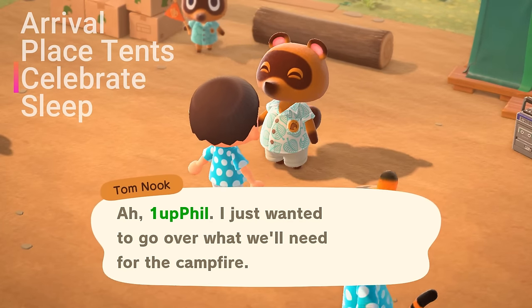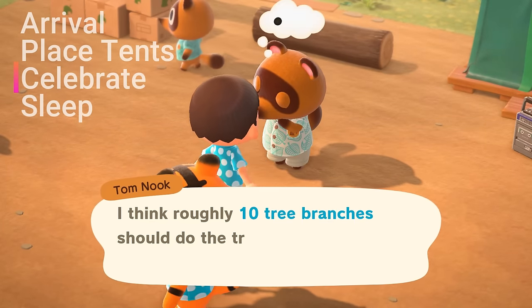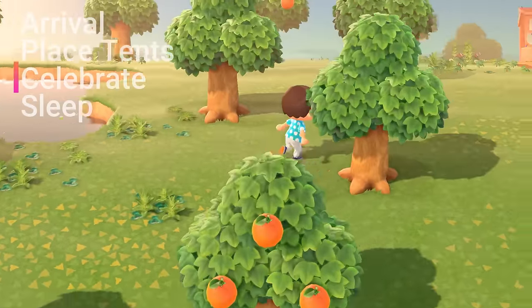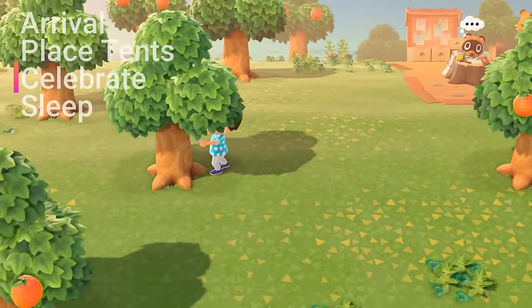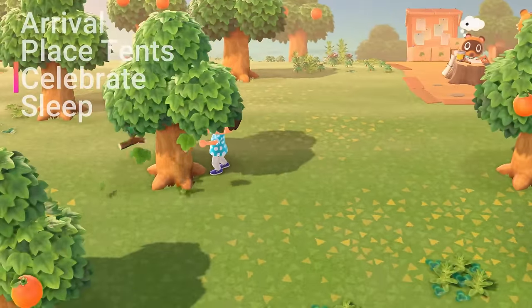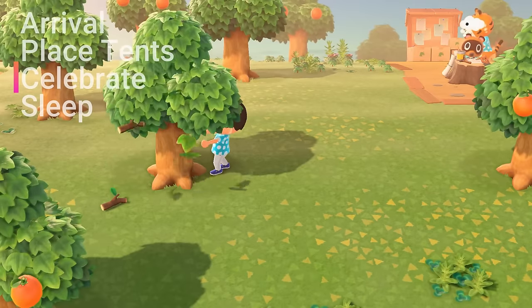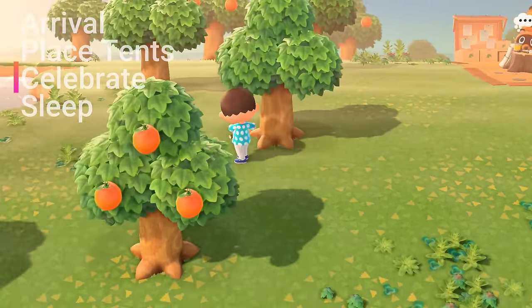Tom Nook will announce a celebration with the start of this new island community. However, he has shored a couple of resources and asks you to collect about 10 tree branches for the campfire and 6 pieces of the native island fruit. You can find the tree branches laying under the trees or by shaking any tree repeatedly.